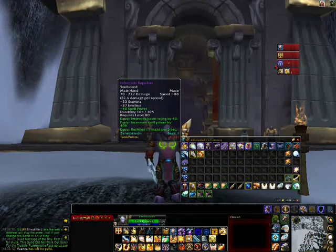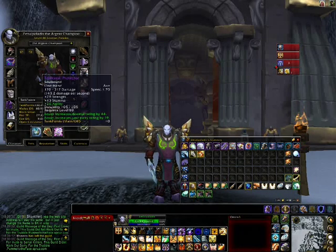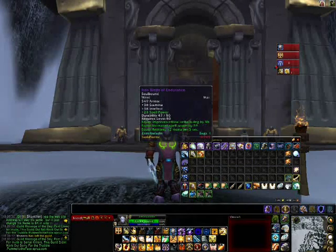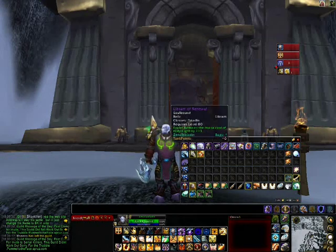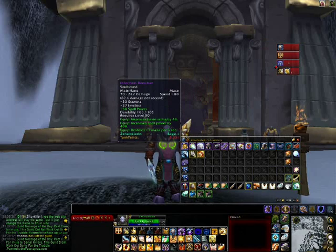You can see the tank points at the bottom of the panel. Like this is my healing mace, and I would lose a lot of tank points compared to what I have already. It just helps if you're a tank — not really useful for any other assignment for raids and stuff like that.